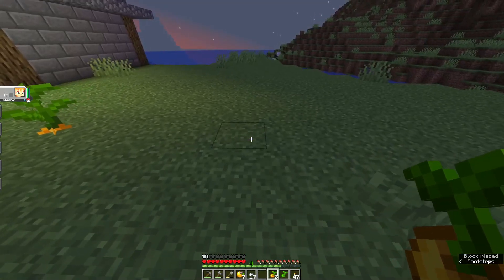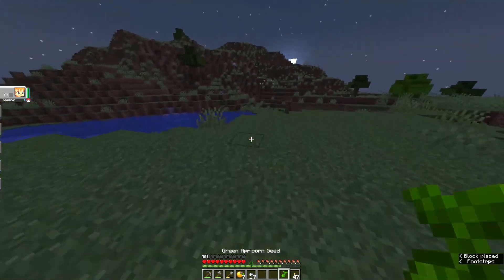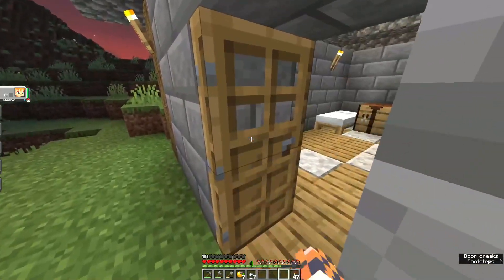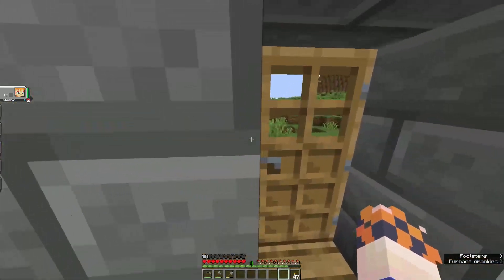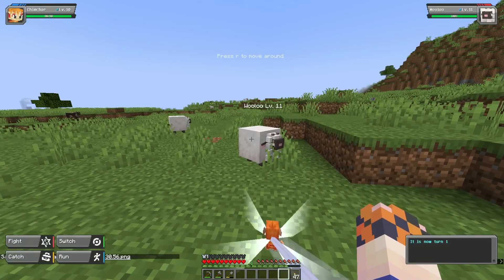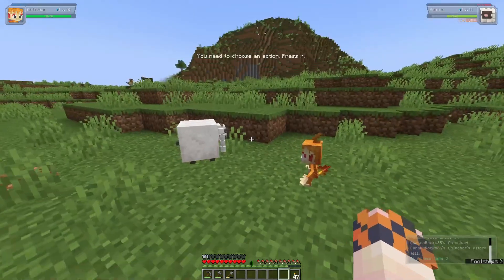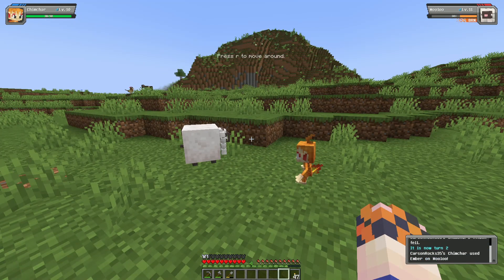I'm going to plant these trees about this far apart. We have yellow and green apricorns, which can make us ultra balls and dusk balls if we get some black apricorns. So we can't make any really good pokeballs at the moment, which is kind of disappointing. I think the best thing we can do is level up our Pokémon and search for more apricorn trees to see what we can actually unlock.